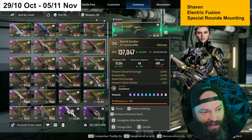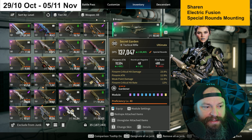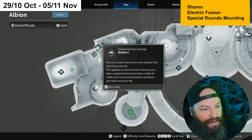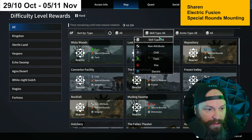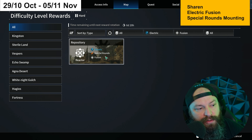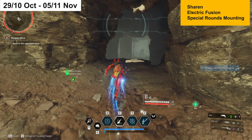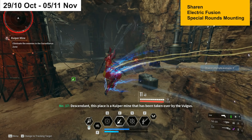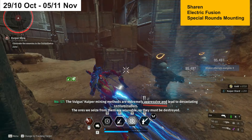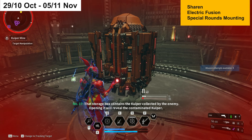This week if you're looking for Special Mounting weapons on a reactor for Sharen — that means Greg's Reverse Fate or Secret Garden — it's a good week. Select Electric and Fusion on your map and you'll get Repository, which has a mission called Kuiper Mine. In this mission you activate a terminal that pops up seven mines you'd normally need to dismantle.